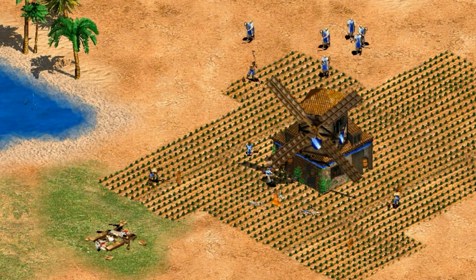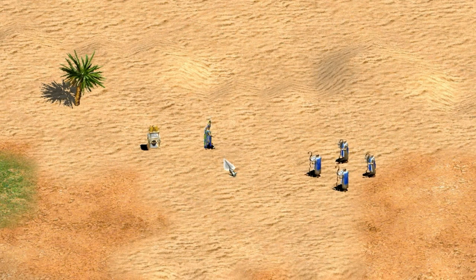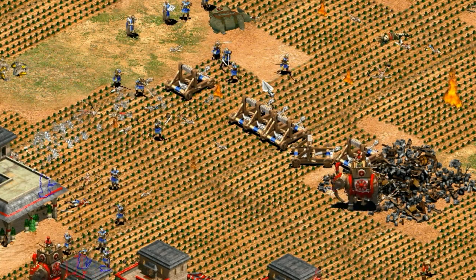Before we get to number one, here are a few honorable mentions taken from Facebook suggestions. They include monks healing farms and fish traps with the power of arm-waving, converted monks switching their appearance when they pick up a relic, using a tower to jump past corner gates on Arena, deer attacking your buildings in the Vinland Saga scenario, and boats getting stuck on land.